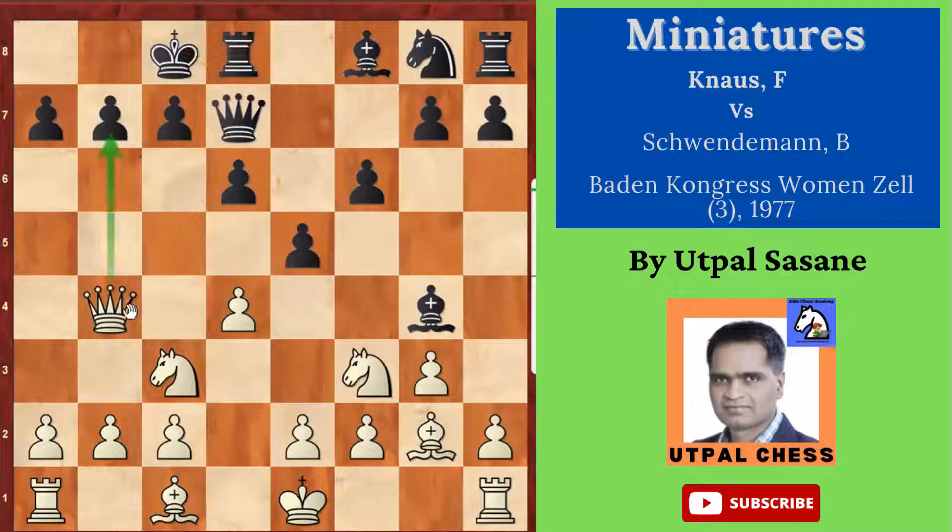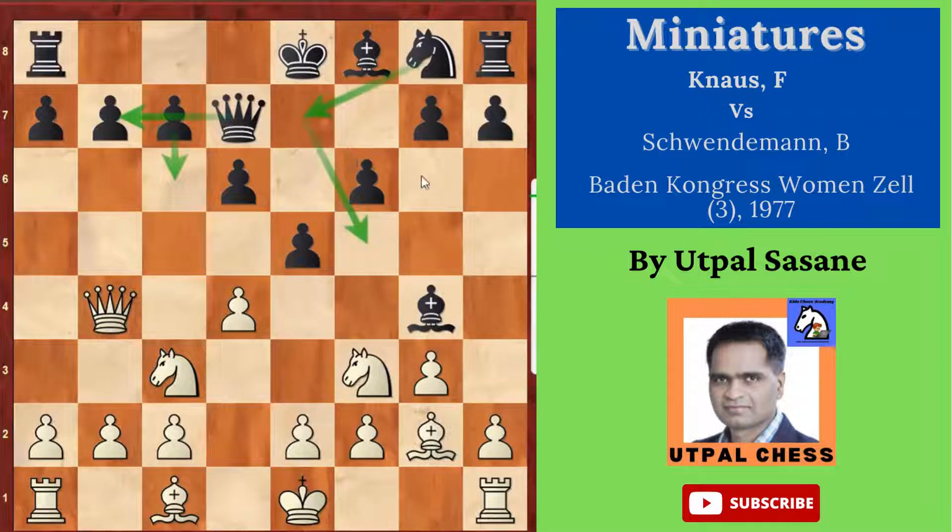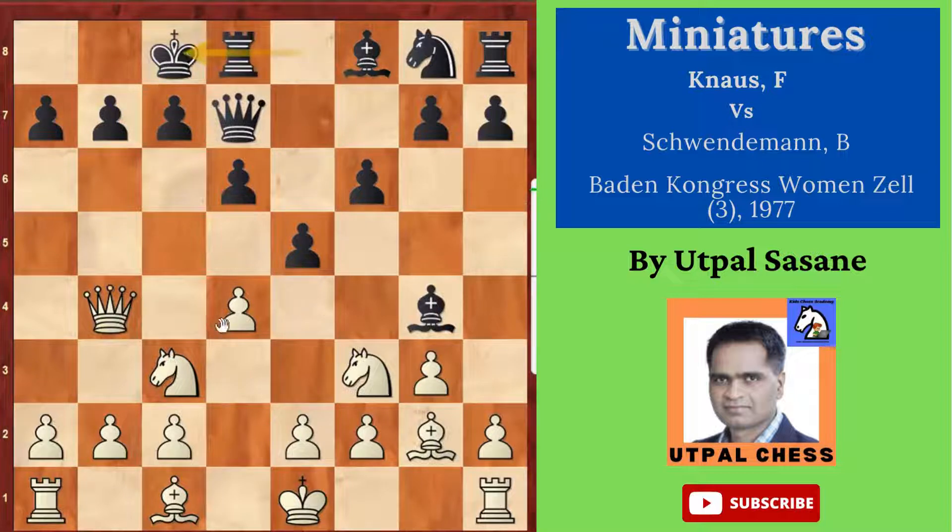Black made another mistake and played long castle. When the queen is already there attacking, it's not a good idea to castle on that side. You could play something else, like c6 to save the pawn first, then develop your other pieces — knight somewhere, then get the bishop out, and then maybe castle. But black played long castle, and white played Knight takes e5 — a sacrifice. White captured the pawn and gave the knight, and black is very happy and captured d takes e5.